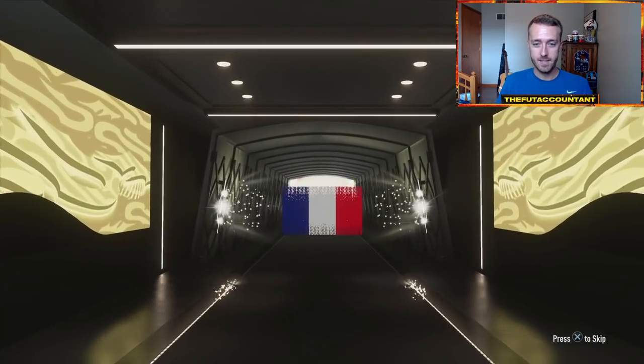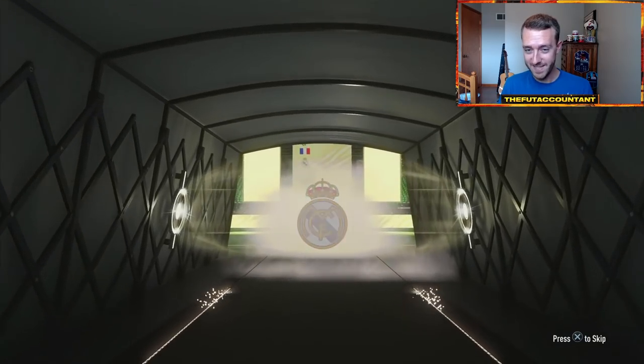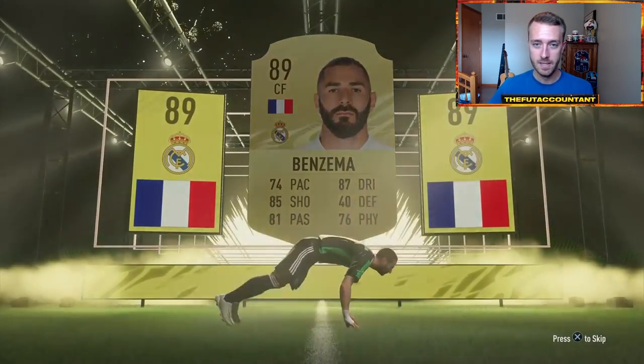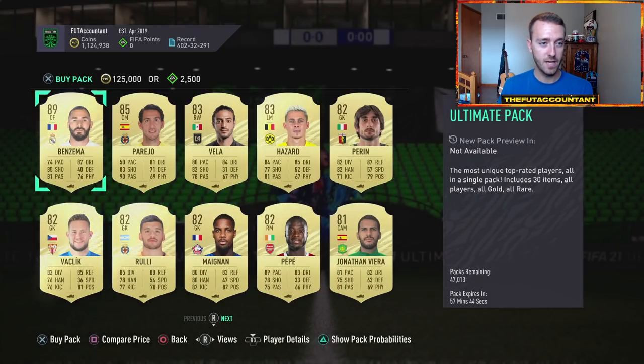What's going to be in this pack? I get a French center forward. I get Benzema. So I just packed Benzema — an 89-rated card. I got an 89-rated Benzema. It's not actually mine though — this is technically just a preview. What else is in this pack? Benzema, Parejo, a lot of 83s and 82s. I'm going to scroll down through the rest of this pack.